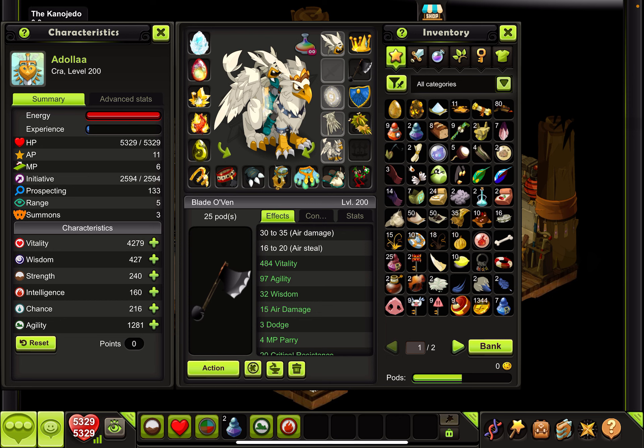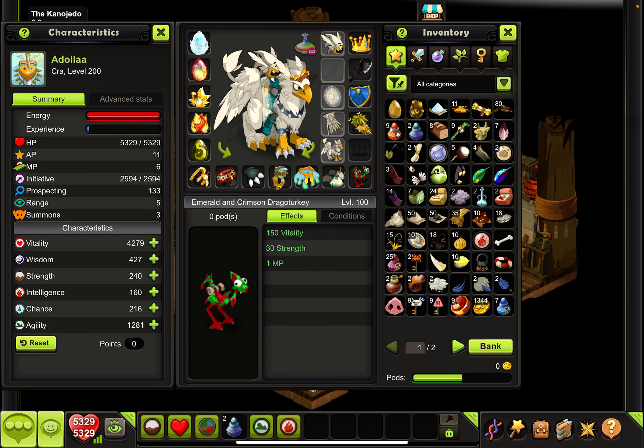Our weapon is over vid 84, and this is the mount we currently have. You can use any mount that carries MP for the crawl — I would suggest one that's vid range and MP, that way you're able to complete the six range at the second gift. If you have an MP range and vid mount, this set currently gives 5329 fit, 11 AP, 6 MP. Initiative is two point two, almost two point six.